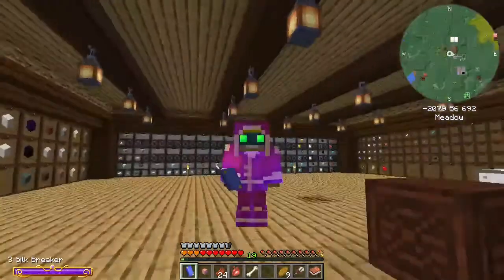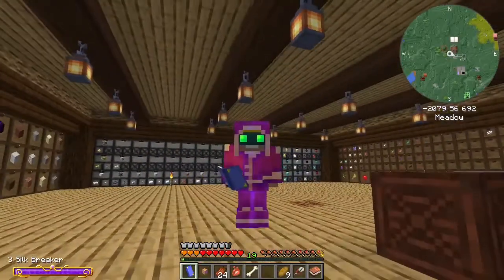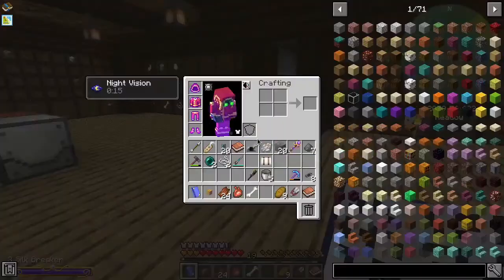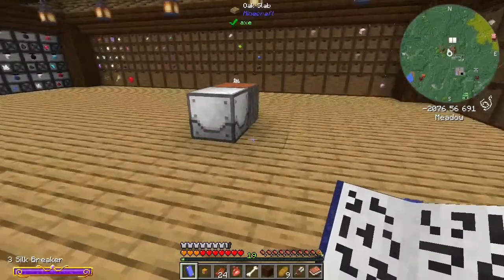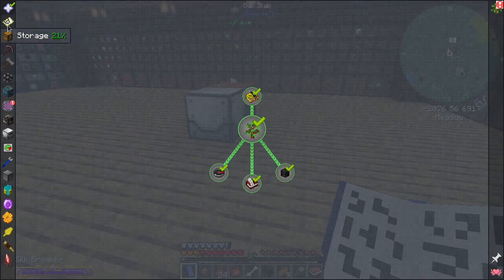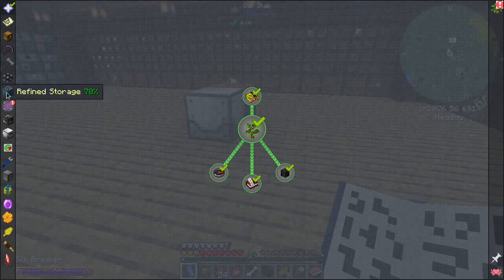Listen to RB talking about things that look good - that never happens, does it? No, it does not. So we've done some decorating in here, and we also worked on several of the quests in the quest book. So if we go in here, you can see that we've actually made some progress. We're 21% along there, 3% along there, 70% along there.